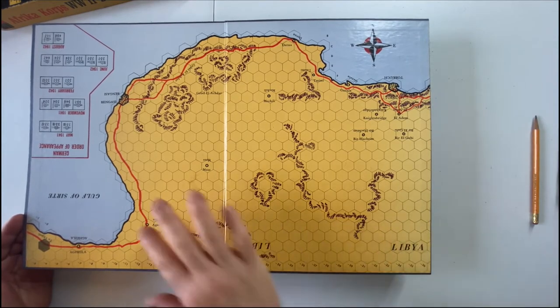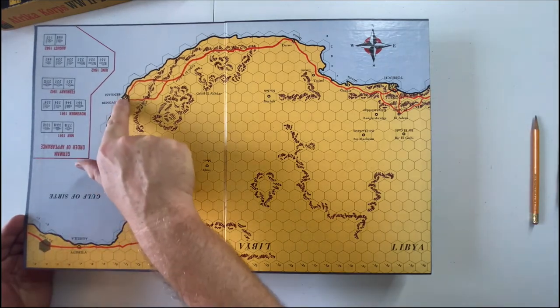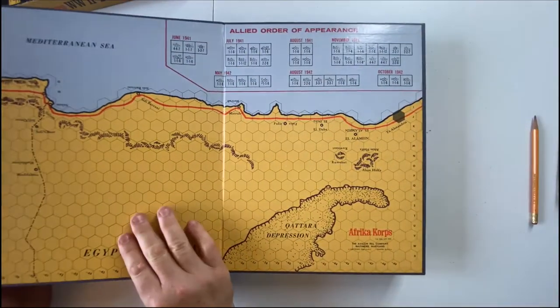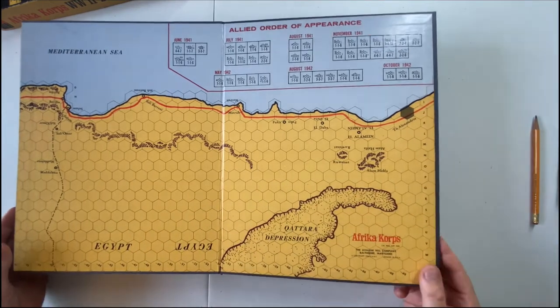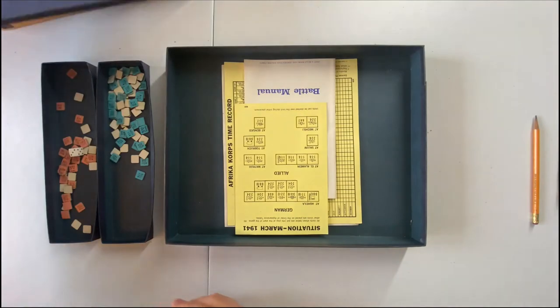The map is beautifully colored with different types of terrain. The Germans start here on the west side, then we have the two fortresses — Benghazi and Tobruk — and fading over to the east, we get the Allied Forces' bases on the eastern side of the map. So it's a long, sprawling west-to-east map, which is just a lot of fun to play on.